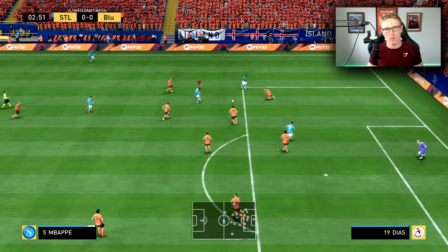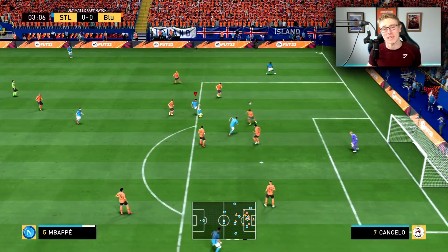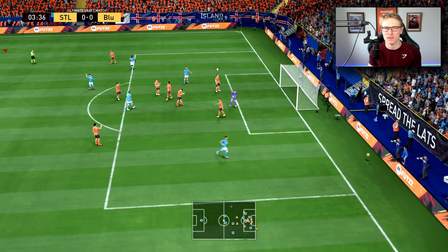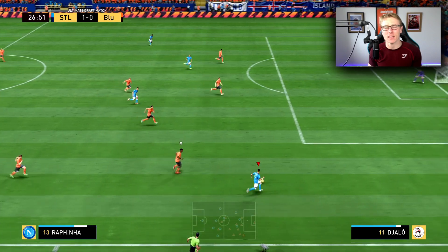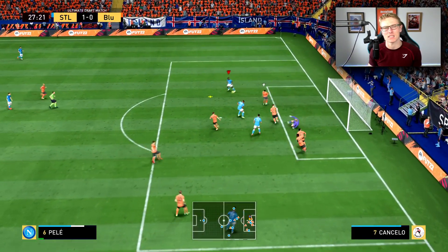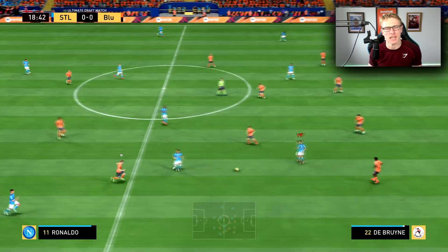The best place to use the spin skill move, in my opinion, is when you are on the wing. It's actually quite an effective skill move for cutting inside. Is it good in the midfield? No, I don't think it is. In the box? Not so much — I feel like they take a big touch, which means you're vulnerable to a tackle inside the box.